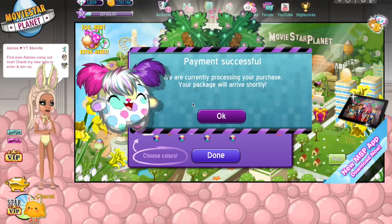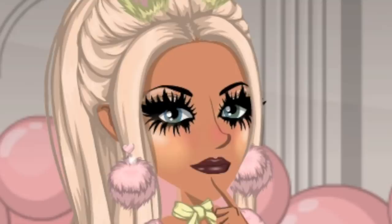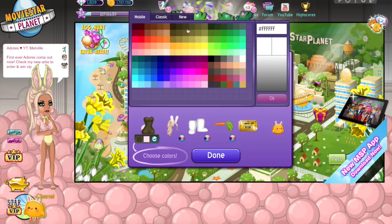It actually worked! Oh my gosh, wait — I'm so excited this actually worked! Oh, I forgot I get a second VIP ticket — kind of hype! This diamond pack is so cute. Well, really only the hair is cute, but the hair really makes up for the rest of it. I'm gonna make the hair blonde and then do it a fun color.